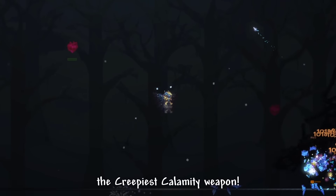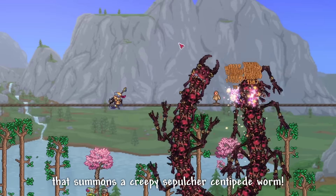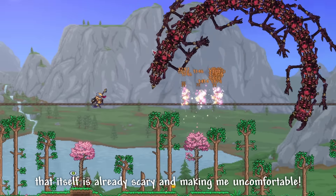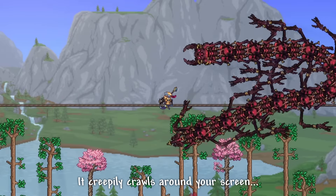This might be the creepiest Calamity weapon: the Metastasis. It is a summoner weapon that summons a creepy Sepulcher centipede worm. That itself is already scary and making me uncomfortable, especially how it moves — it creepily crawls around your screen.